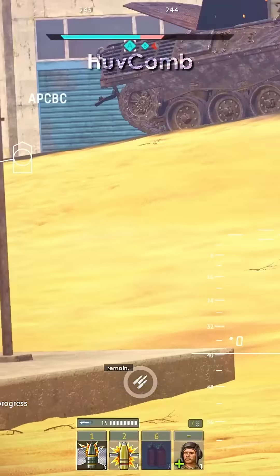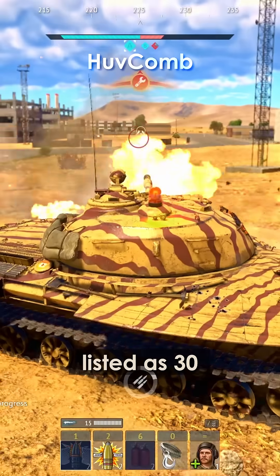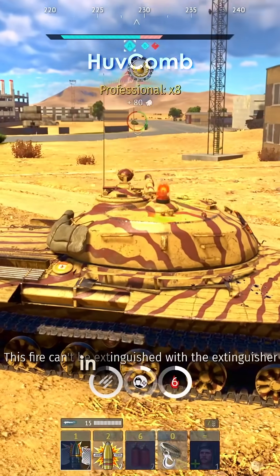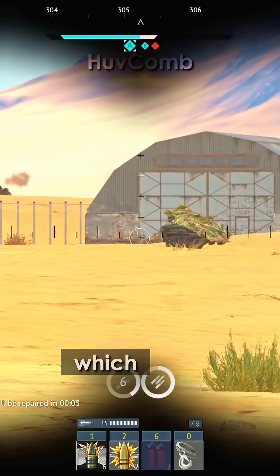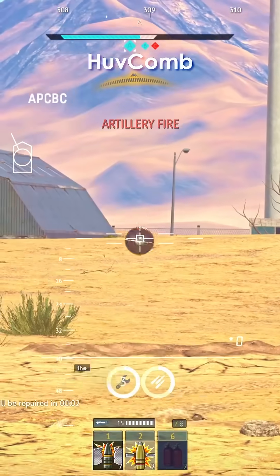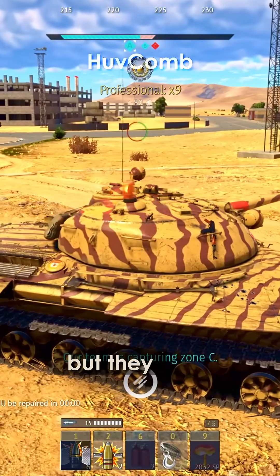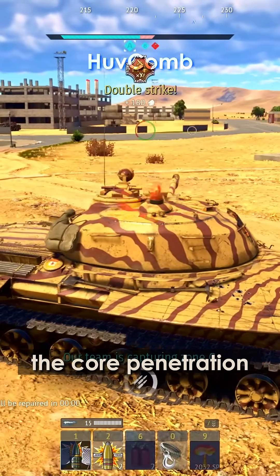Other inconsistencies remain, like shell weight — listed as 30.7 kilograms in some sources, 33.4 kilograms in others — or barrel length, which varies between 56 and 60 calibers depending on the reference. These variations could influence performance reconstructions, but they don't directly affect the core penetration calculations.